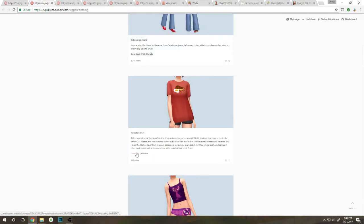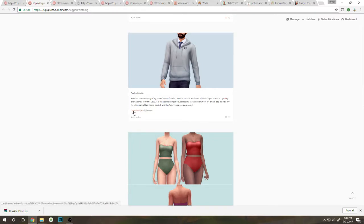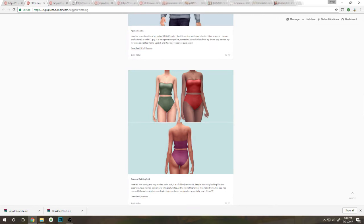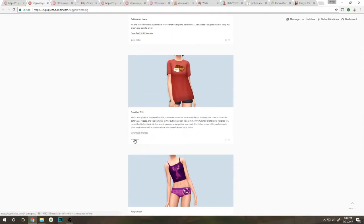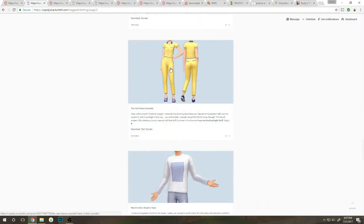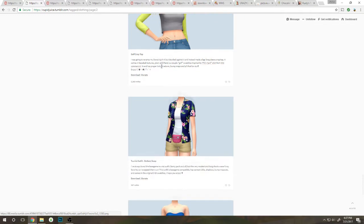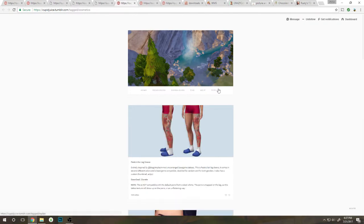This is super cute — oh, it's a breakfast shirt, I didn't need that. I'm gonna go ahead and get the Apollo hoodie. Oh, I just realized it's actually downloading to my thing — that's great because I hit the download button. I'm gonna go ahead and reblog them. I think I already have this in my game. I already have this — it's my favorite romper ever. That's it for the clothing section. Let's go ahead and look at the cosmetics section.